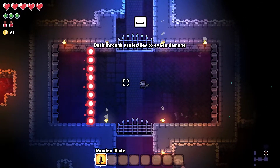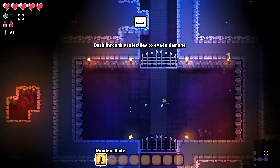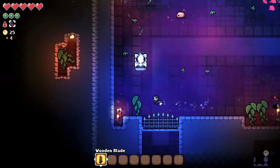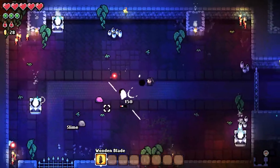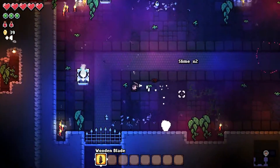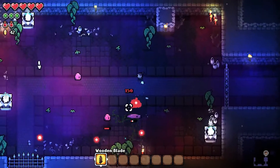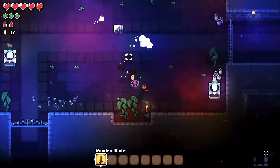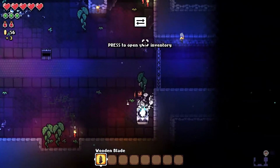We can dash over some bullets — we've got three dashes we can use before it goes on cooldown. We've also got two health pots that we can use if we get a bit low on health. You collect resources to then create new gear, which I quite like. Gotta keep moving in this game; if you stop, you die pretty quick. It's very hectic.